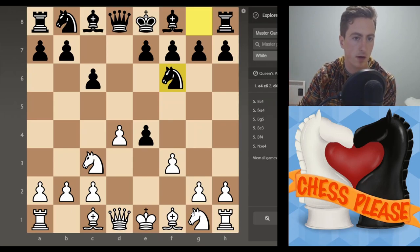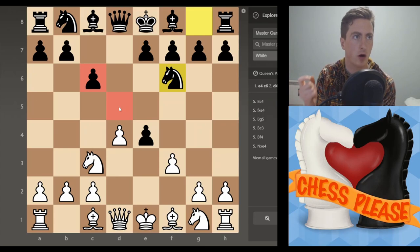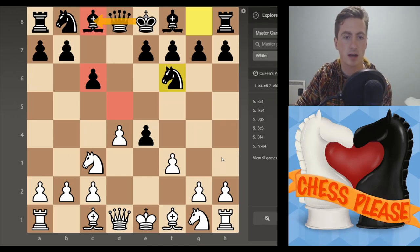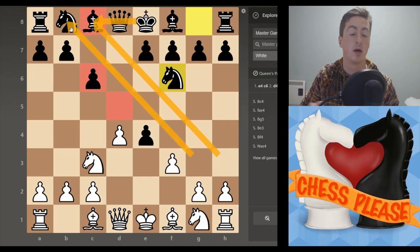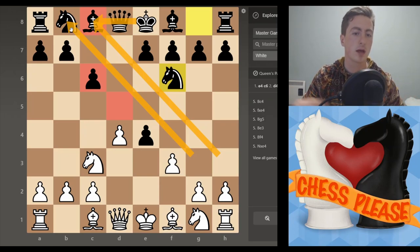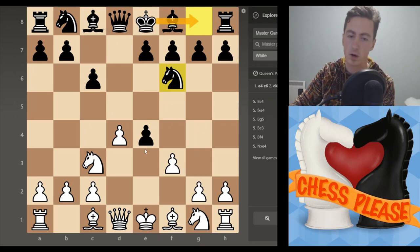One thing to note about the Caro-Kann defence: once black has played c6 and d5, one thing we can almost unequivocally rule out is Black castling long. For the king to be sitting there with both diagonals open would be an absolute disaster. So the benefit of this opening comes from the fact that we're assuming they're going to castle kingside or at least stay in the centre — either way would be fine for us.